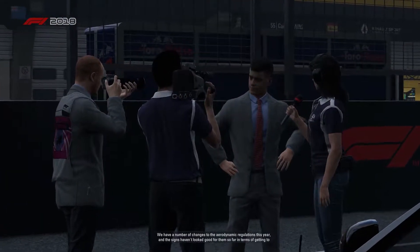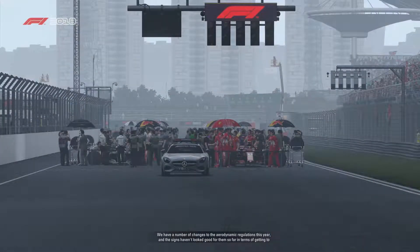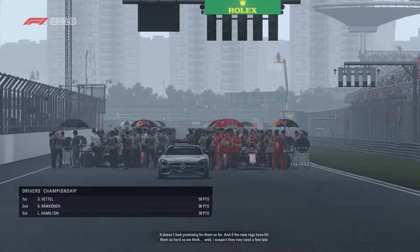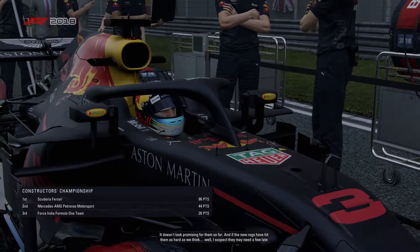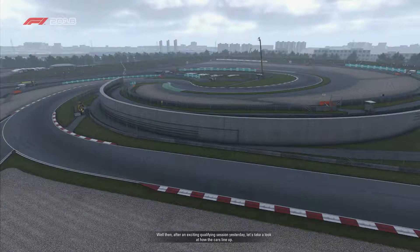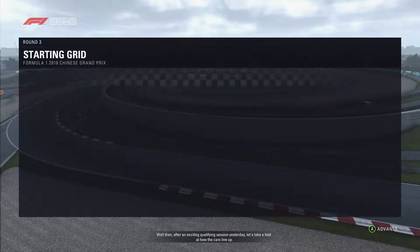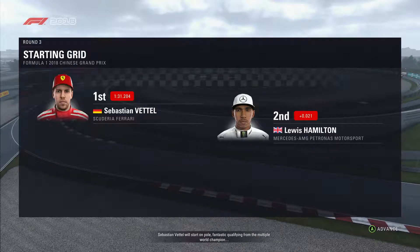Let's talk about Haas — we have a number of changes to the aerodynamic regulations this year and the signs haven't looked good for them in terms of getting to grips with those changes. 54% of this 3.3-mile lap is taken at full throttle and we'll be getting up to speeds of around 200 miles an hour, with DRS assisting the cars down the back straight before they brake into the sharp hairpin at Turn 14. Sebastian Vettel will start on pole — fantastic qualifying from the multiple world champion.